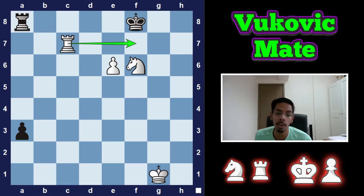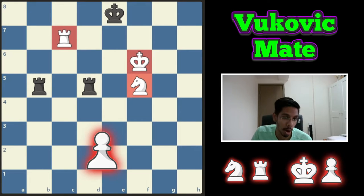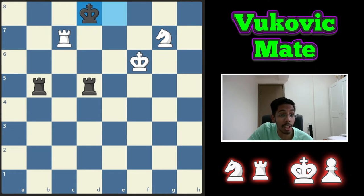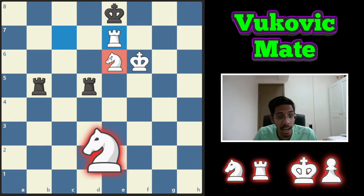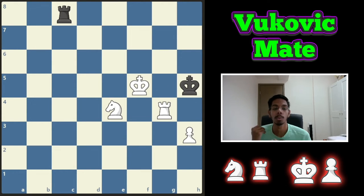Hello, today we're going to learn about the Vukovic checkmate pattern. This checkmate pattern is done with the help of a rook, knight, and sometimes a king or maybe a pawn. In this position, you start off by giving a check, the king has to move, then you check him back, king has to come back, and now the rook delivers a checkmate. The knight covers all the exits and the rook is protected by the king.